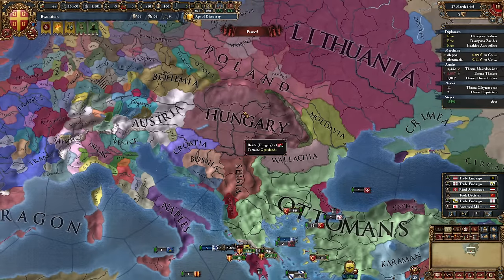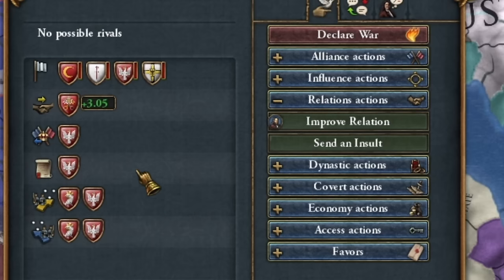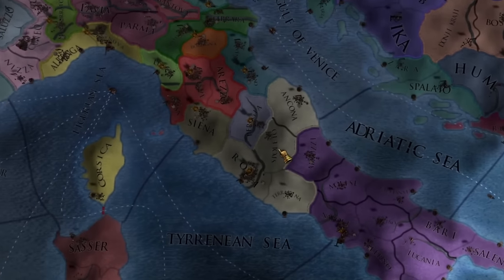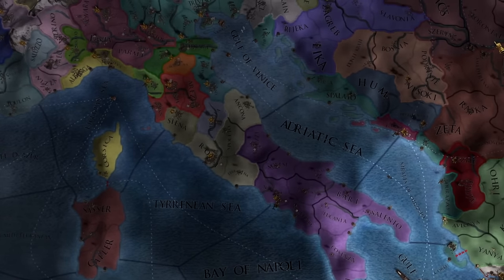Meanwhile, our diplomacy can start improving relations with Poland, Austria, Hungary, or even Lithuania if it doesn't have a union under Poland. So maybe with Hungary. Surprisingly, we don't have to immediately improve relations with the Pope, but you can do that too.